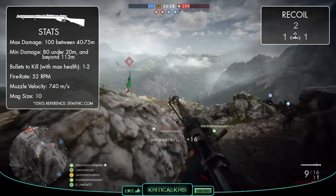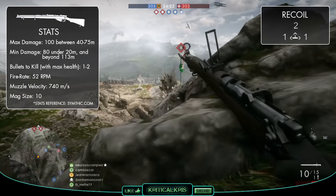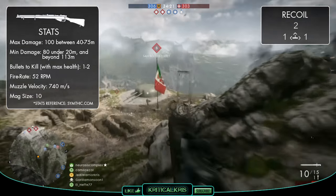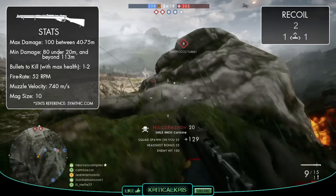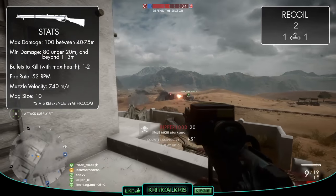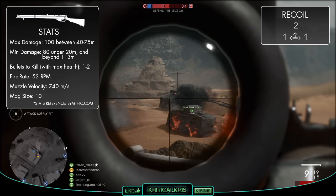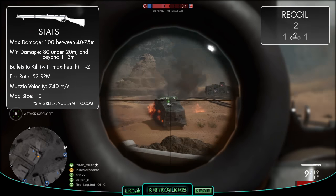One thing that the SMLE does have over most of the other scout rifles is its magazine capacity, which can hold 10 rounds, double the amount of most of the others. This could help you out a lot when going against another sniper, as you'll have more bullets to fire at them per reload, and you won't have to worry so much about being left vulnerable quite as much, giving you more opportunity to take out the other sniper who might have to reload if they keep missing their shots on you.